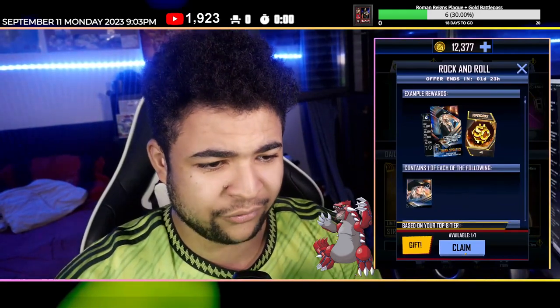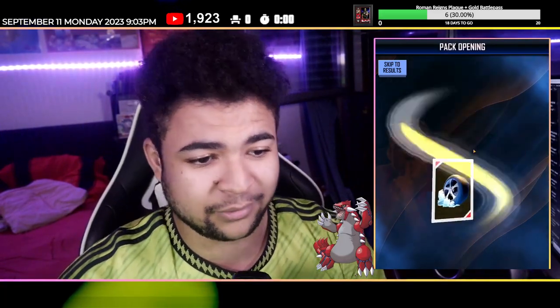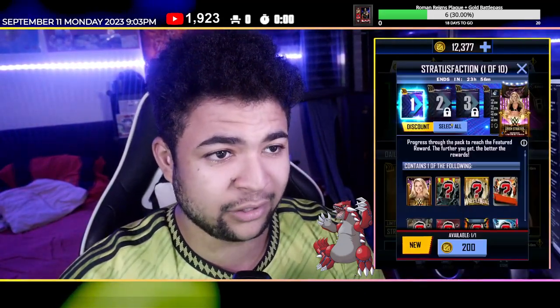We've got a rock and roll special offer — interesting. So we get a free Trish Stratus, so make sure you guys claim this. Because if you guys are Summertime 23 tier, you get a free Summertime 23 Trish Stratus card. That does make a pro for me — happily take it. We have got the countdown packs for the Trish.